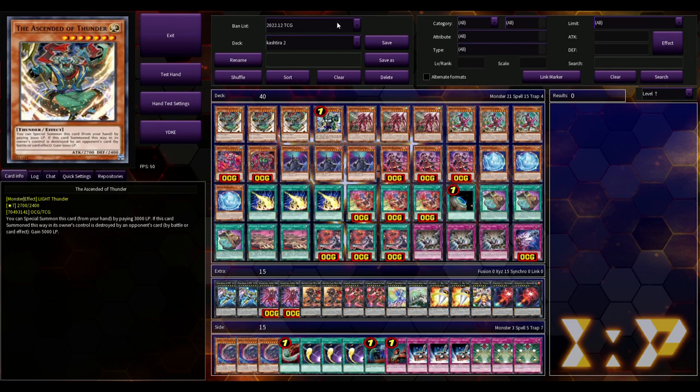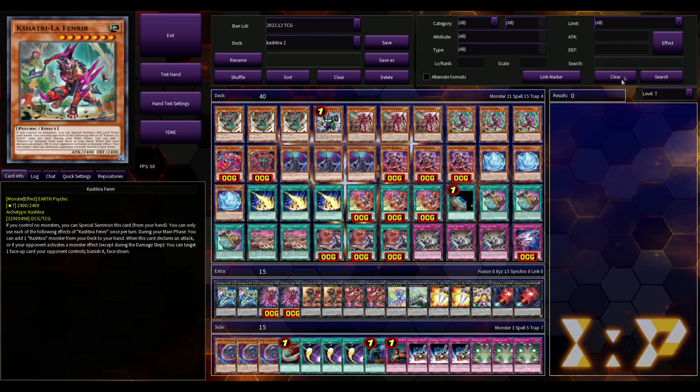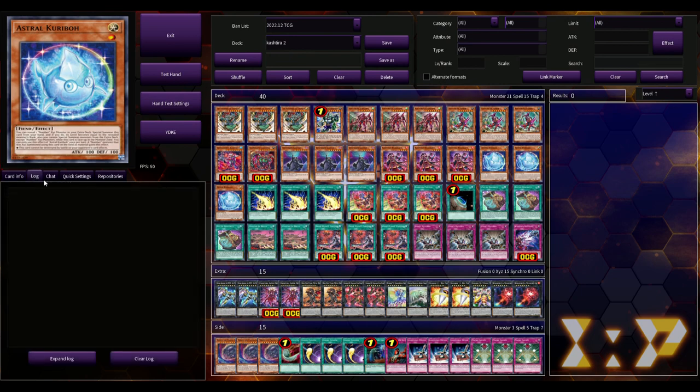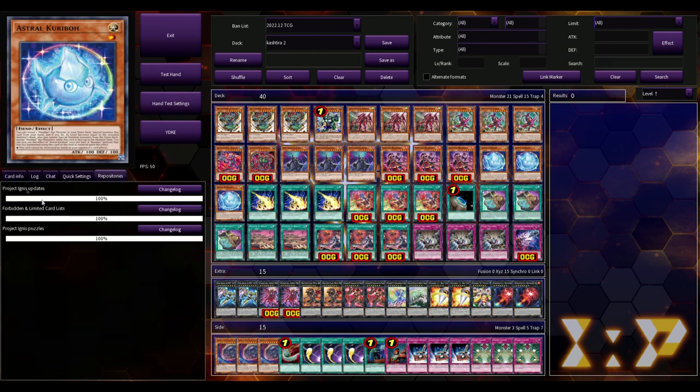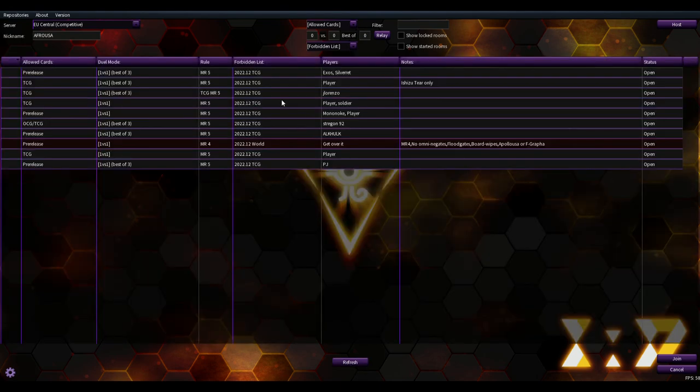You can obviously create different decks, do test hands, shuffle, sort, clear and save your deck. You can change the ban list to play Rush Duel, Speed Duel, Traditional, No Ban List, Goat Format - all the stuff Master Shits should have but doesn't. This is an absolutely fantastic simulator. You've got different categories to filter cards, and you can choose specific Link Monster arrows to narrow your search. You've got a log to keep track of what's happened and a chat box.